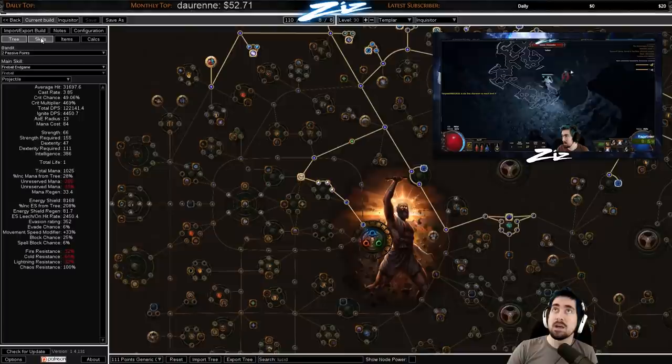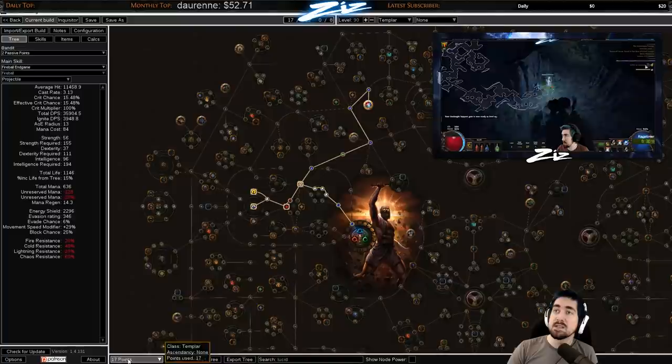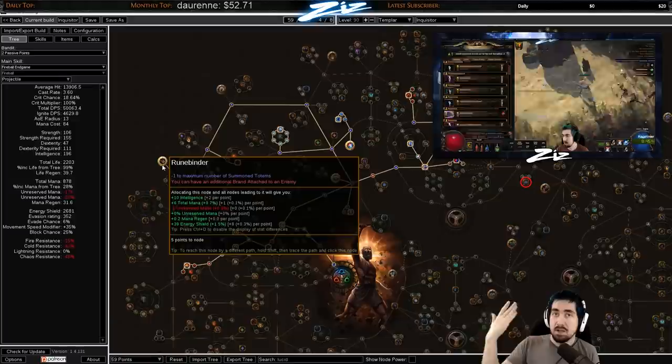Anything that is confusing in the guide you can always drop by my Twitch channel. Something I do in all my guides that is useful especially for new players is a step-by-step, so here is what the tree would look like at 11 points, 17 points, 24 points, and so on. I've added a separate one for if you want to level with Stormbound — I recommend taking that when you have around 56 points. If you are playing Stormbound you keep those nodes in.